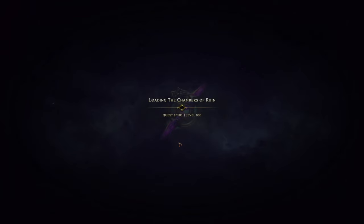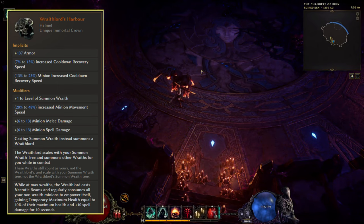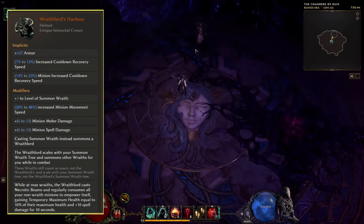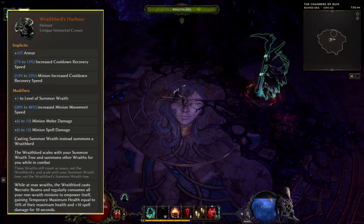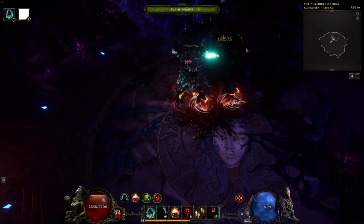The build is built around the new unique Wraith Lord's Harbor, which will summon a Wraith Lord for us when using the skill Summon Wraith. You can only have one of these lords up, and it will summon other wraiths for us until we hit the max limit of our wraiths.